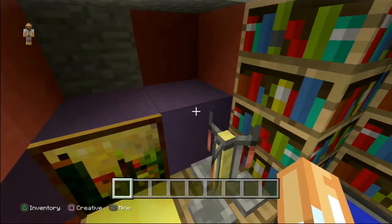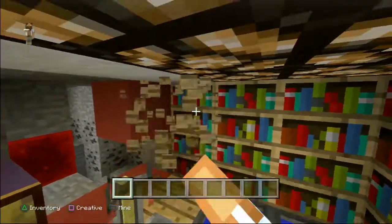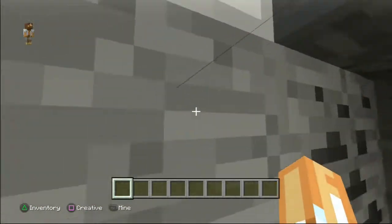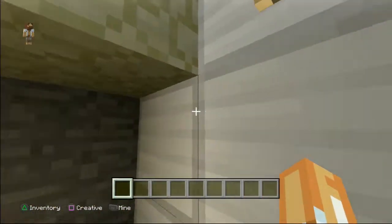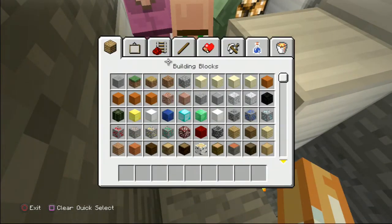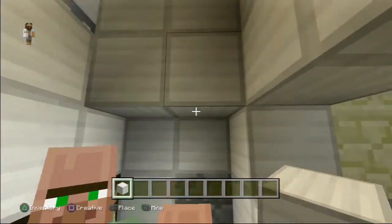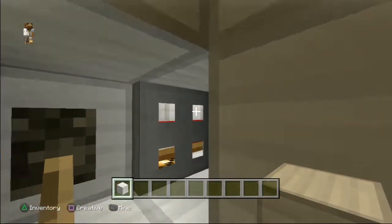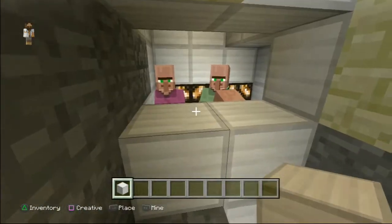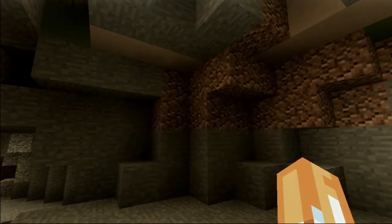I need to get through — this is a secret, not that secret because I haven't done the piston mechanism yet. If you have a look, these are five-ten candles that lead to the prison cells. Look, villagers! They are enslaved — enslaved from their jobs, now enslaved by me. That makes more sense.